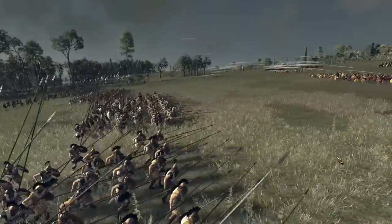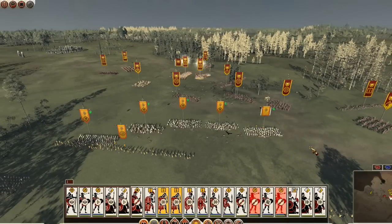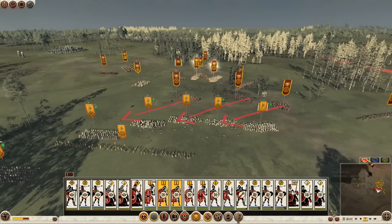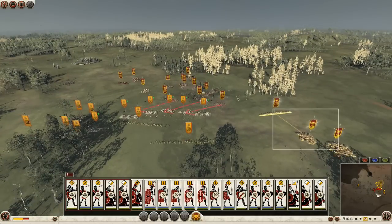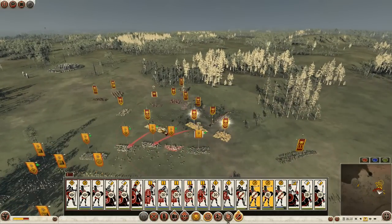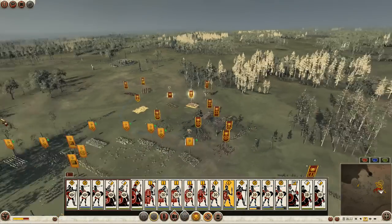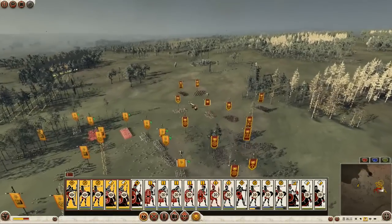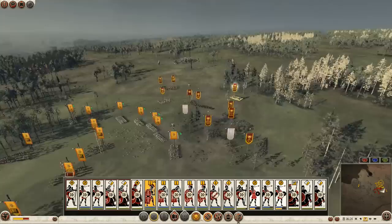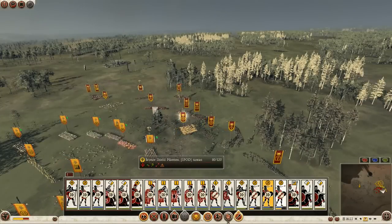I wanted to show you the effect of having your skirmishers move to the side here. Take a look at this — I got around to the side and I'm shooting diagonally in order to hit the unprotected flanks of his men. When you do that, you score a tremendous amount of damage on his troops. That's how I recommend you use your skirmishers. Send them out to the front lines and look how I'm devastating his bronze shields — that's exactly how you want to use your skirmishers.